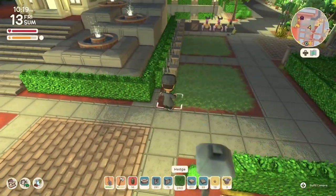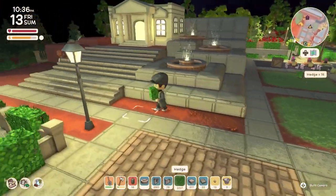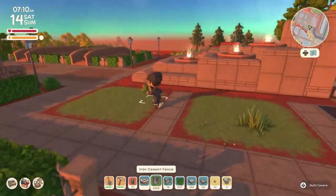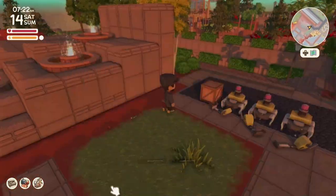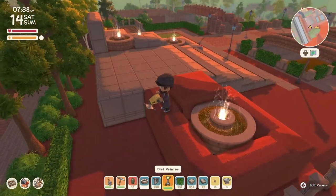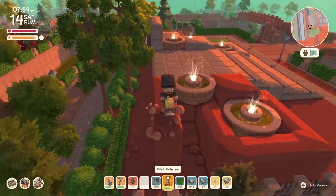I took out the iron fence and just left the hedges. Looking at it, it doesn't look bad but I'm still not in love with it — I do like that it breaks up the cement and gives a little more green against the gray. We went back to the next day, the museum is gone since we moved it, and I was able to finish filling up the platform on top. The dirt printers are charged so here we go again — duplicating what we have on the right side over to the left, and the fountains are looking great.